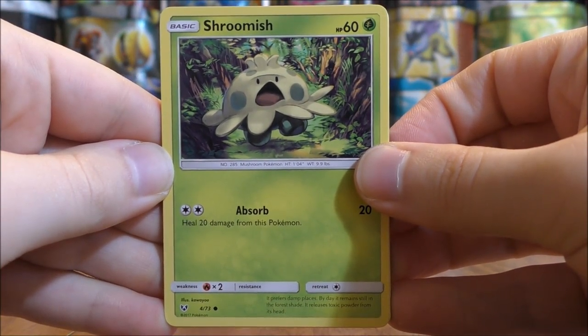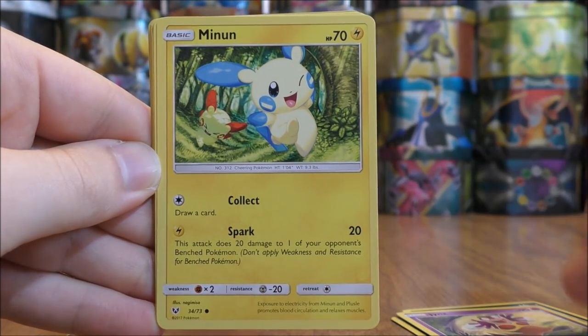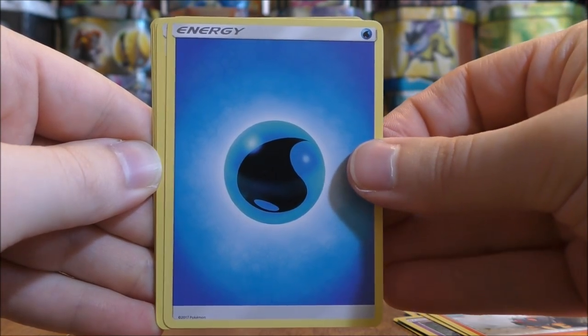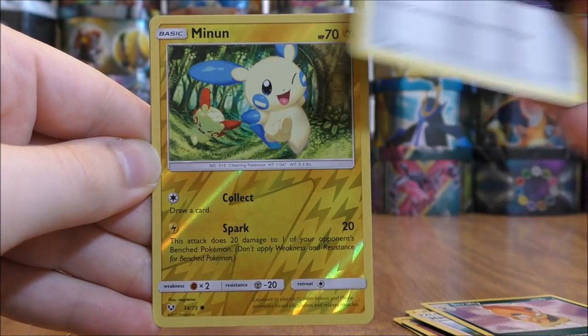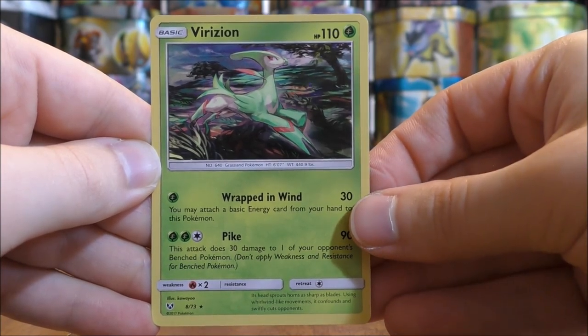Pack eighteen starts with Shroomish, Scraggy, Jynx, Minun, Torkoal, Water Type Energy, Howl, Scraggy, Double Colorless Energy, a Reverse Holo Minun common, and the rare is a Virizion holo.